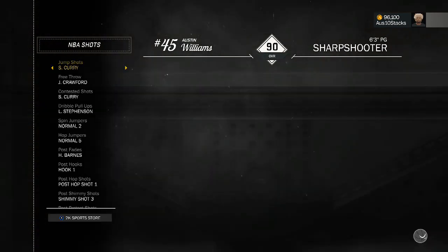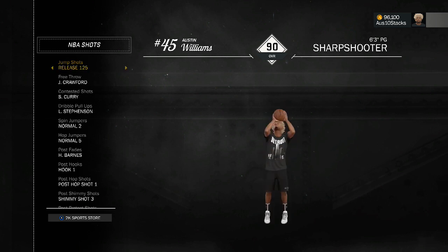I did this to show y'all that you cannot change your jumper in the Pro-Am arena - you have to leave and go back. It's the same for the park also. You cannot switch to your custom jumpers in the Pro-Am or in the park mid-game. You got to leave out and go back to switch. But that's it for me folks - peace out, I love y'all, have a nice day.